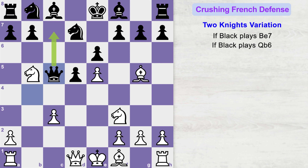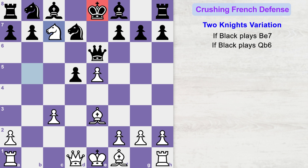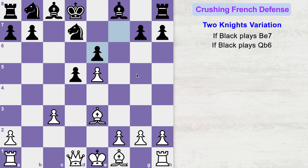Now you can play bishop to e3, attacking the queen. If queen goes to c6, you can attack her one more time with your other knight. If queen goes to b6, then knight takes e6 launches a deadly attack on black. If queen captures the knight, then knight c7 check forks black's pieces. King moves and black loses his queen. From here it's an easy win for white — white is up in material and black's king is stuck in the center with undeveloped pieces.